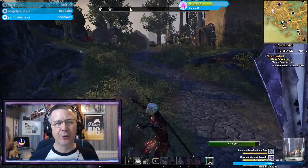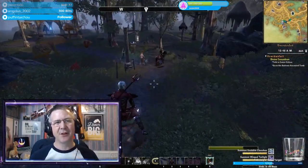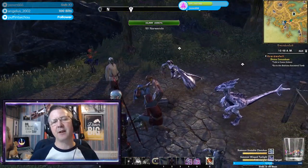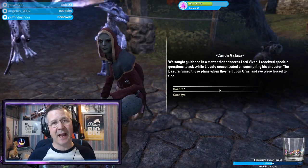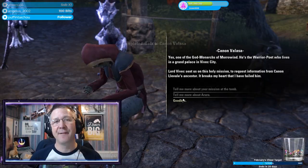One of them is called the Morag Tong quest and the other one is called the Ashlander quest. The first one, the Morag Tong one, you actually get by going over to your collections and accepting the quest underneath the story tab where it says Morrowind. This will take you to the outside of the main city in Vvardenfell, where you can actually follow the quest.